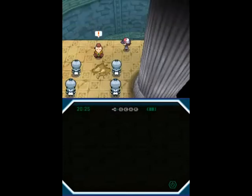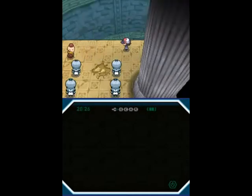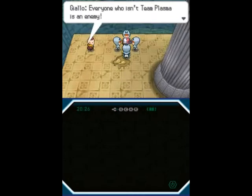Look, it's one of the Sages again. I wonder if we've met this guy before or not. Anyway, this guy's name clearly comes from the colour yellow. And unfortunately, we're now forced into a four-battle gauntlet. Yep, we are stuck here until we beat these four guys.